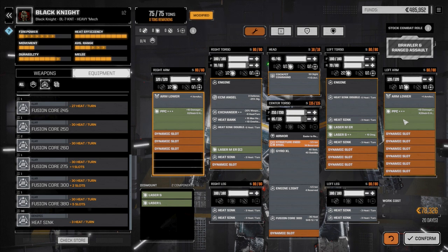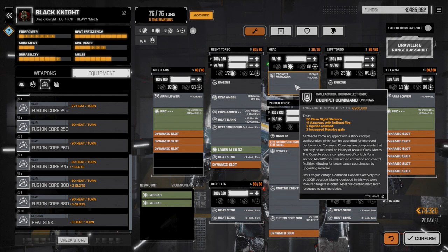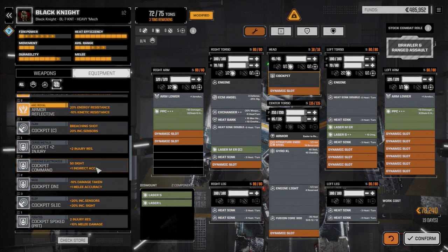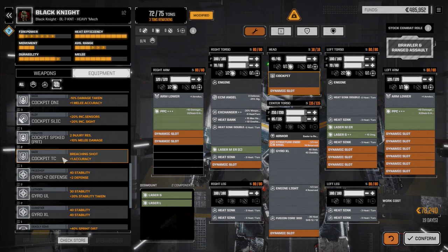Large long-range pinpoint damage with the command cockpit for bonus accuracy with indirect fire. But we're not going to be firing at those distances — I'm thinking the TC cockpit is going to be better than this. We're not going to be in a position where that extra initiative really matters. Let's put the TC cockpit in this guy.